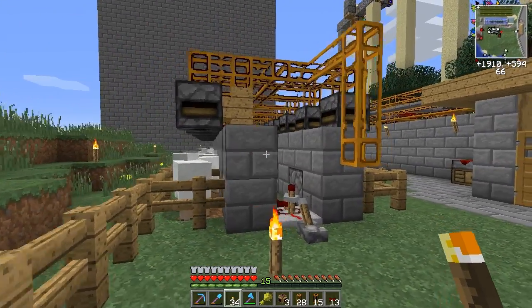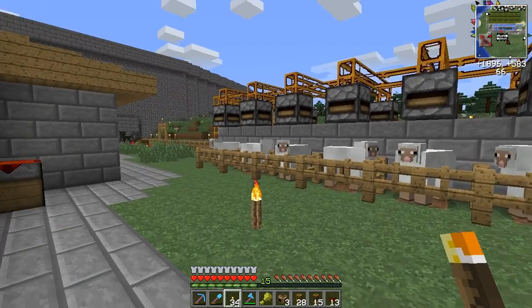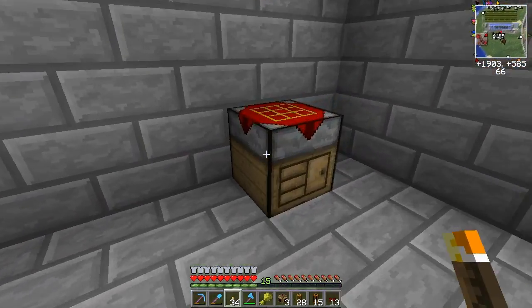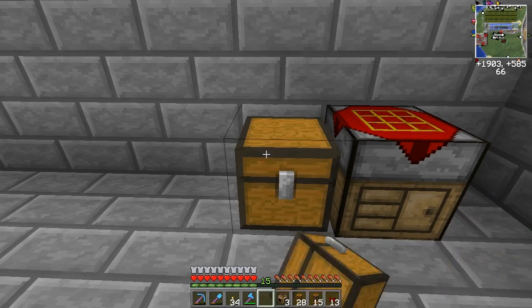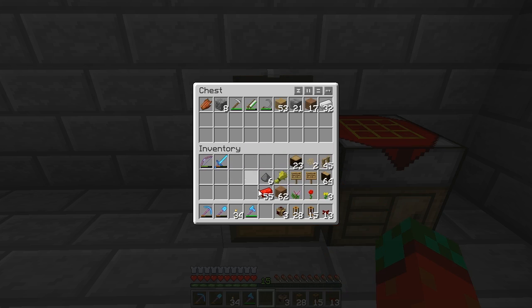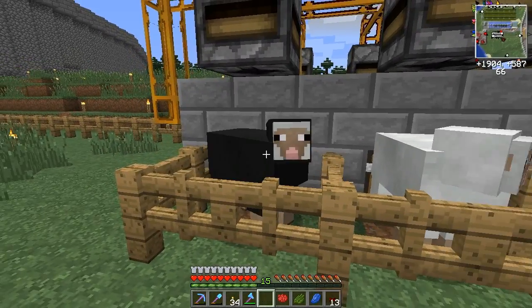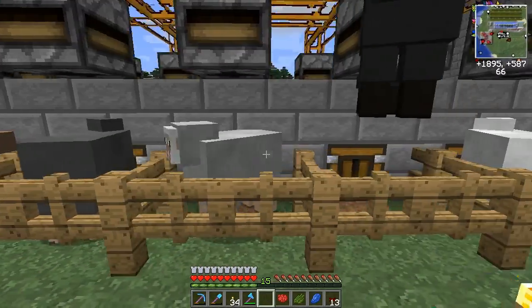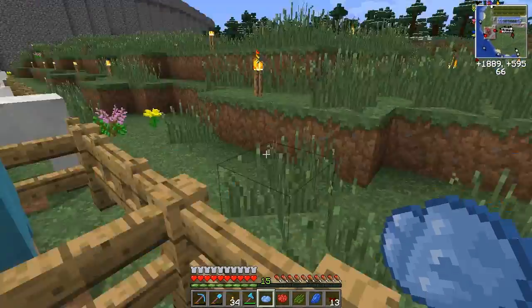Now I've got sheep in every compartment. Next we want to dye the sheep so each sheep has a different color wool. Let me get a small chest so I can store my items and get out my dyes. Of course you can also use naturally colored sheep — it won't really matter.